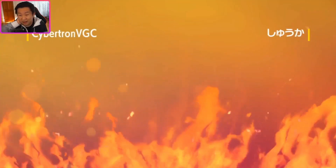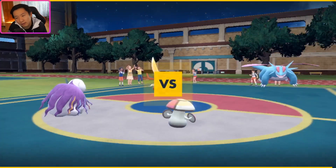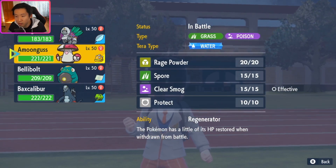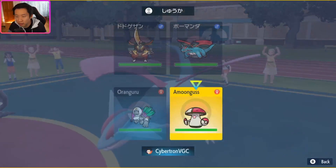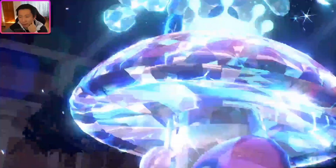The idea is so that Amoongus can protect our Oranguru a little bit better. It's mainly that Floatzel that actually scares me — a Pelipper Floatzel lead. If they lead that, this is actually pretty solid, although we run into the classic problem of Wide Guard on Pelipper. But that's going to be Salamence and Kingambit. I think the best play here is actually to just Trick Room, Tera Water, and then Rage Powder, because then I can Spore in subsequent turns. The main problem is it might take me too long to get the Bellybolt combo off, but I wanted to get Trick Room up on turn one.